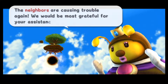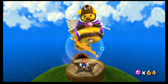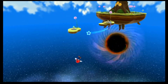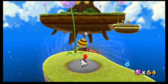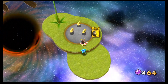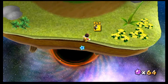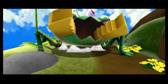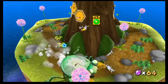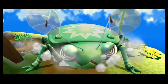'The neighbors are causing trouble again — we would be most grateful for your assistance!' So the Queen Bee kind of hops and actually moves over here for the final area, which is kind of cool. Also the one up behind where we spawn is always there every time you load into this level. Anyway, we got Bee Mario — and that's a pretty quick skip to basically get to the end of the level already. That's within like two minutes, maybe even less than a minute.